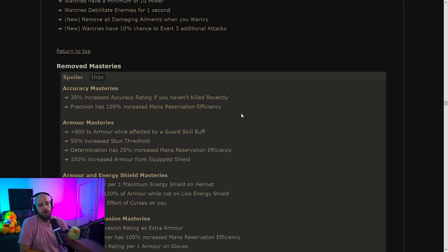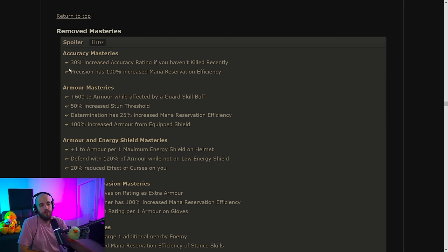Now for removed masteries: they removed every single mastery that gave increased mana reservation efficiency. People were using Determination, Grace, Precision — all removed. All the banner ones are removed. The Discipline one is removed. This is a pretty huge nerf to builds that were just using those auras, but if you used a ton of auras beyond that, maybe you break even. I'm really not sure — I'll wait for someone to do the math, but I'm not super excited.